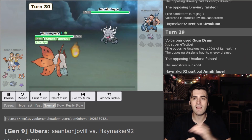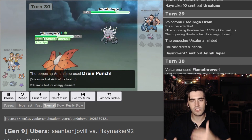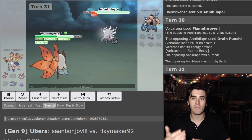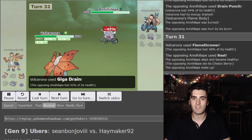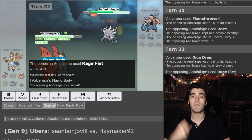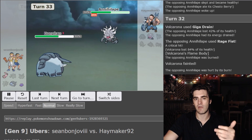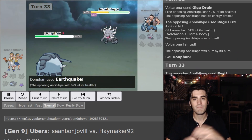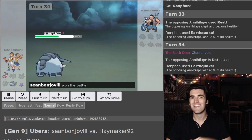Out comes Annihilape, which is actually able to do some work. Flamethrower here doesn't KO. Drain Punch does a good chunk of damage and gives some healing back, but Flame Body triggers and Annihilape gets burnt. We do another 48%, and Annihilape reveals a Chesto Berry Resto set — it clicks Rest, the Chesto Berry immediately heals it, and it's swinging again. It goes for Rage Fist, which ends up critting, allowing it to kill Volcarona. But once again it gets burned. A lot of RNG on that turn. I bring out my Rocky Helmet user to threaten Annihilape as it goes for another Rest — my Earthquake does 54%, and I follow it up with another Earthquake as it's out of Chesto Berries. That's the game.